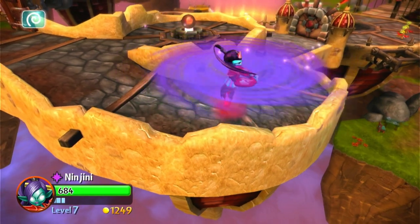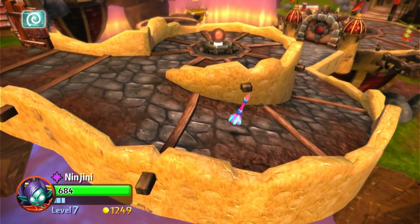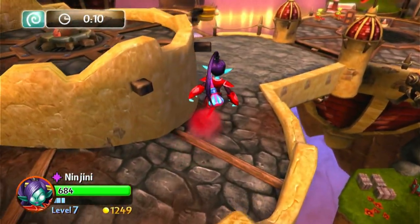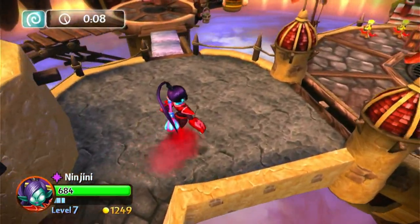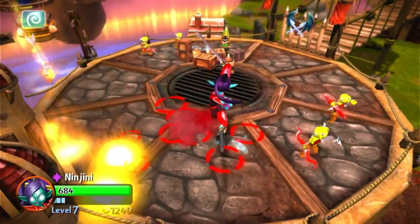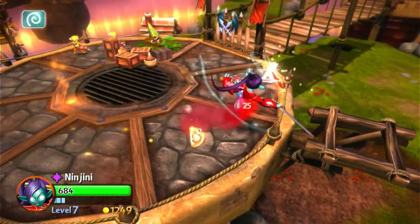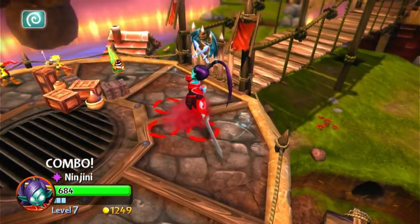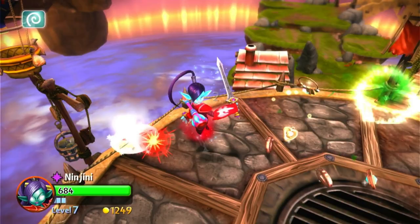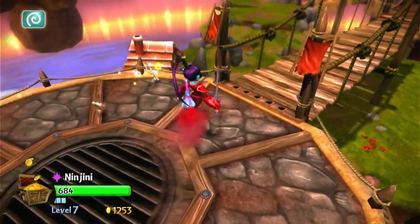I wonder if I can hit it from here. Wrong button. Good job being told off, Ninjini. Alright, let's go find Brock and beat him up — wherever he is.